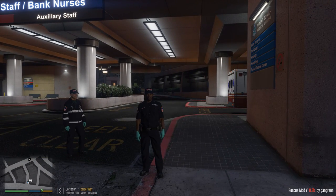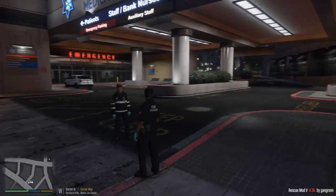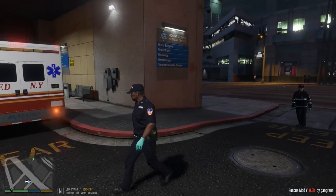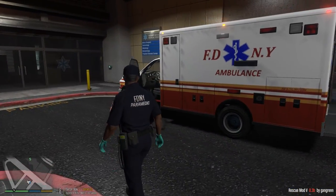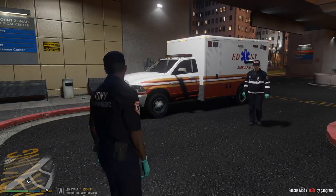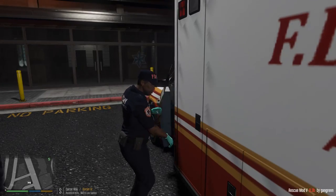Yo, what's going on guys, your boy Pilot 2K7 and we're jumping into another episode of Rescue Mod 5 today in Grand Theft Auto 5. We're gonna be doing some FDNY mods again, New York City mods in Los Santos. A lot of people have been requesting an ambulance patrol and FDNY again, so we'll be doing that today. We're using this Dodge Ambulance — pretty cool model, very nice skin. The model isn't perfectly accurate to real FDNY ambulances, but it's still pretty good overall.